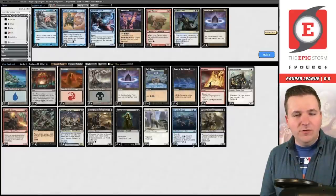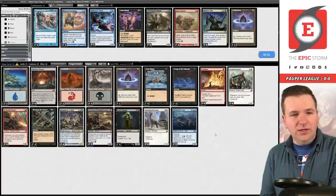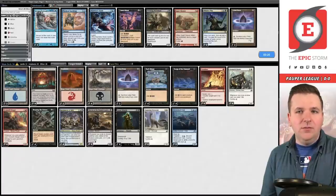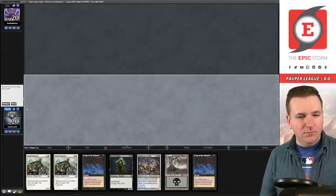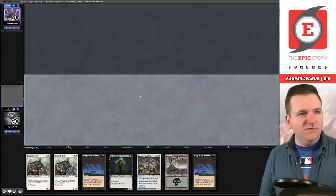They now know I boarded in Necromass. I'm thinking of changing that plan — I could board in two Petals and two Teachings instead. Actually, I'm going to keep on the current plan. I think I just drew everything too late. Stick with the game plan.